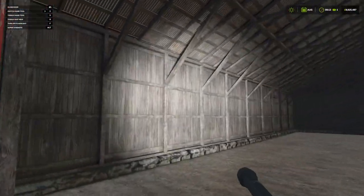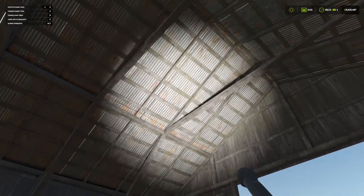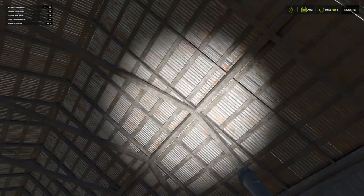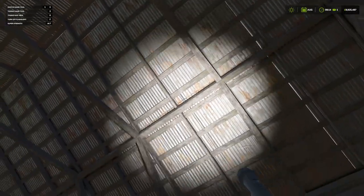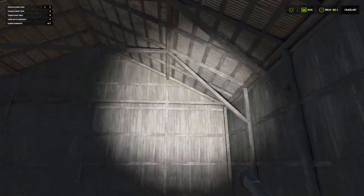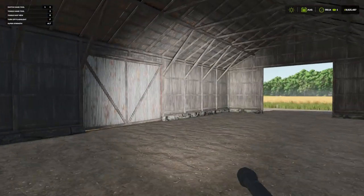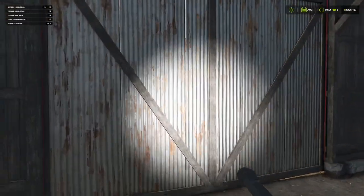Sounds good. Inside the woodwork is really nice — we've got the beams, great detail, and on the corrugated roof as well. I like that we've got a little bit of light coming through in the gaps — you get that with an old corrugated roof, maybe a little bit leaky.